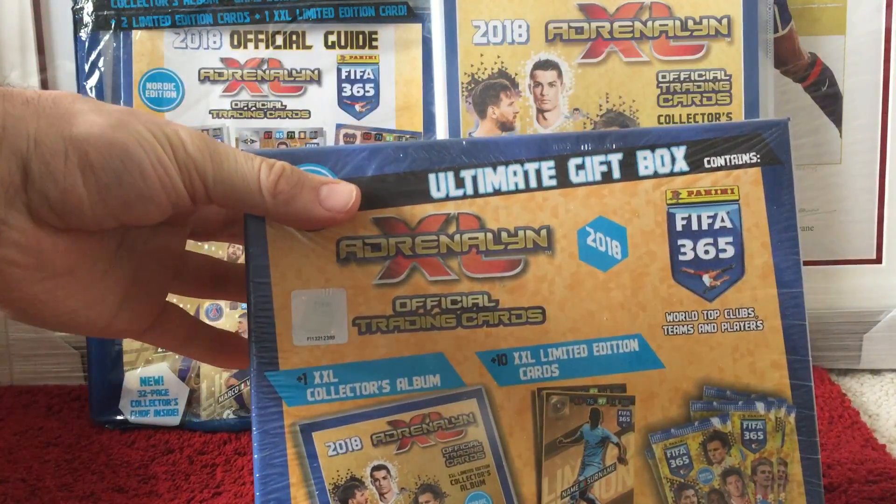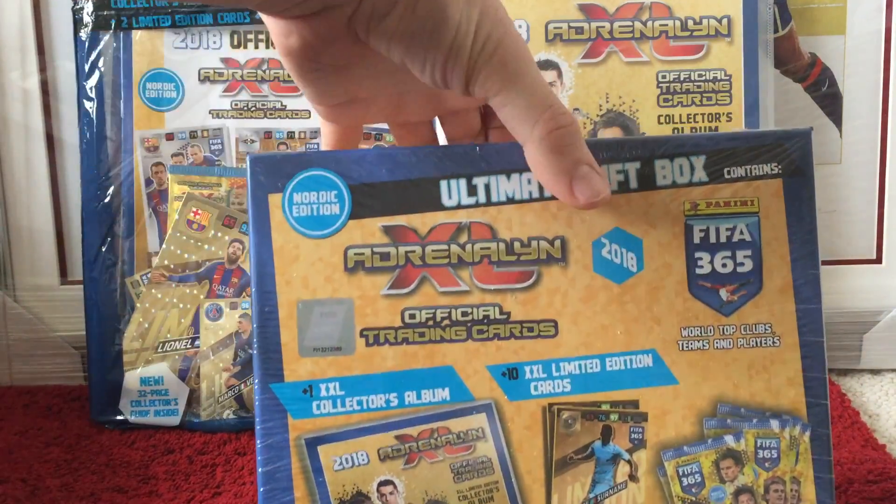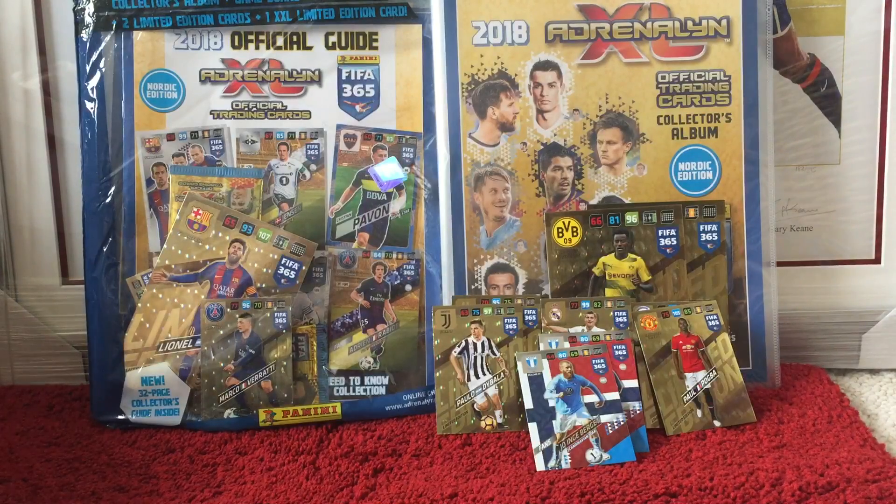And so here we'll open this ultimate gift box — like I say, with lots of the XXL cards, none of which we've seen before in our collection. This could be interesting. In fact, we've got a nice little binder to put them in as well, which will be nice. So we'll open this up slowly.